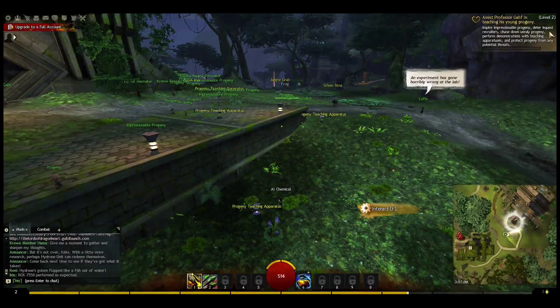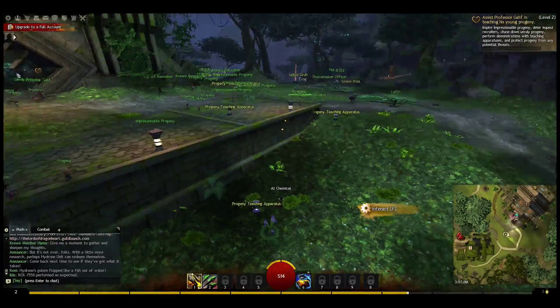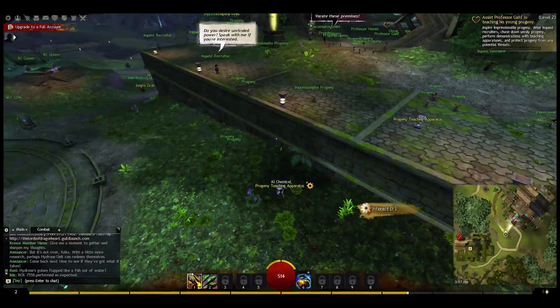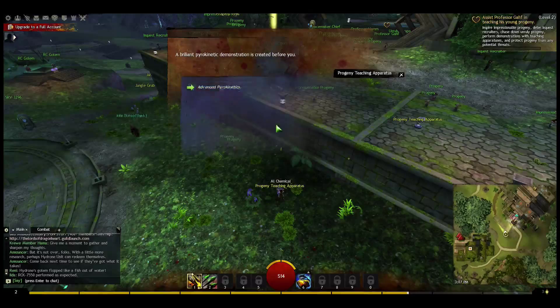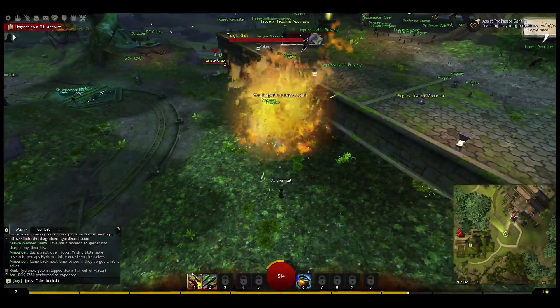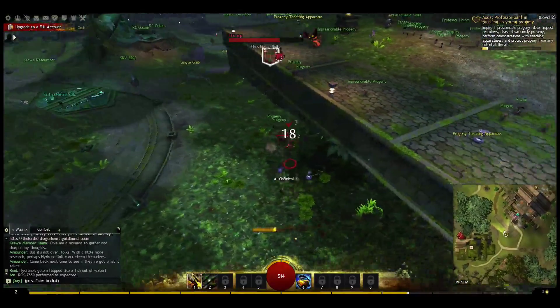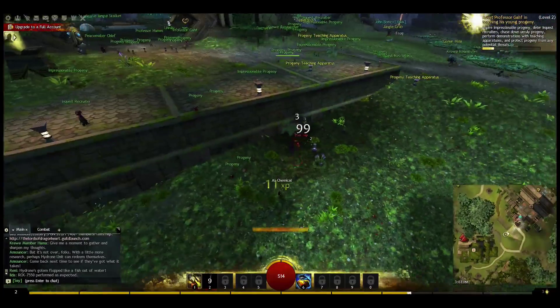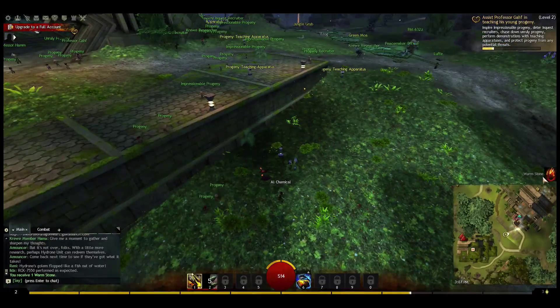Here we're going to assist the professor in helping the young progeny. The task is: inspire impressionable progeny, deter inquest recruiters, chase down unruly progeny, perform demonstrations of teaching — which I'm doing here — and protect progeny from potential threats. We fired off a fire imp. Great fun — scared the little kids, that'll teach them lessons.